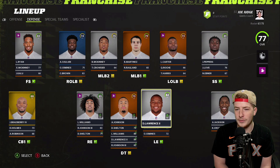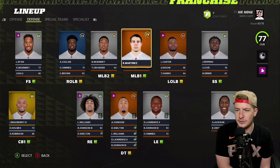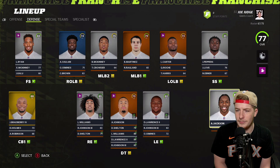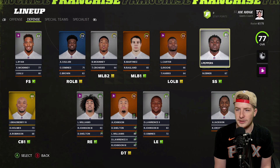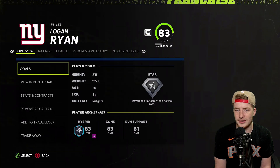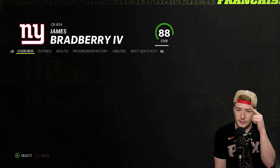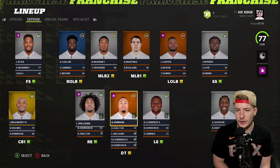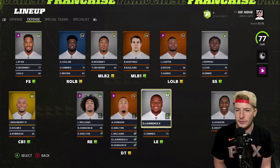Leonard Williams is on defense — the defense actually has some decent pieces. Jabril Peppers, and the secondary is actually not bad at all. Age-wise, we've got a 25-year-old Adoree Jackson, Jabril Peppers at 25, Logan Ryan at 30 which isn't terrible, and James Bradberry at 28. So there's a lot of good corner help.